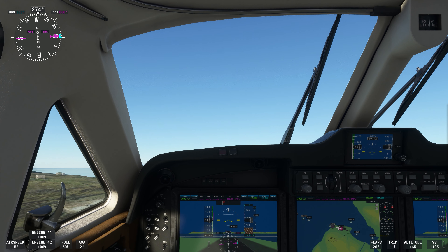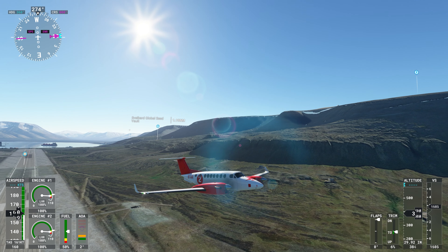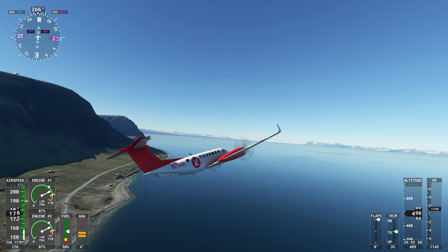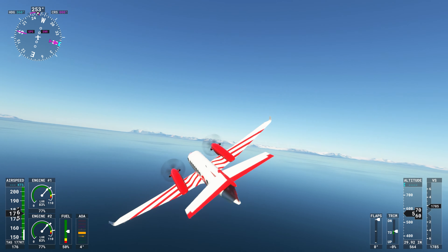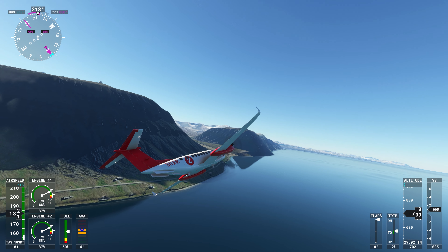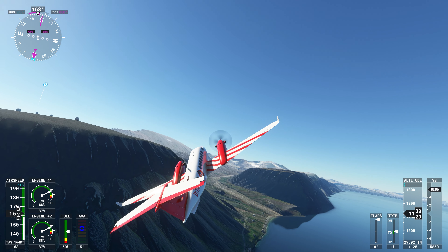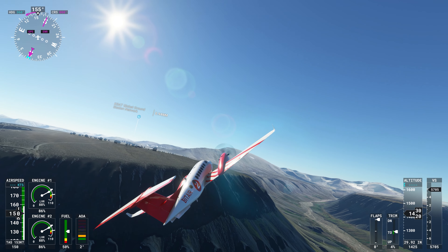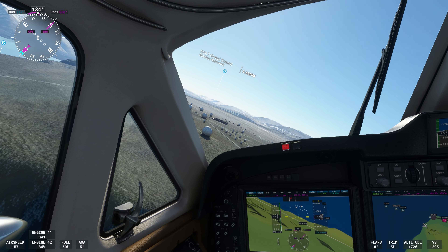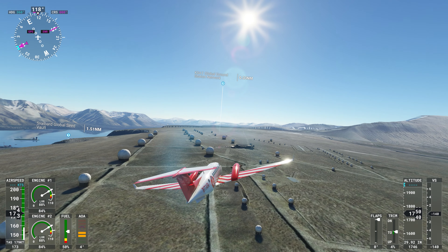All right, gear up. The seed vault is just behind us. Now, as I always tell you with these videos up in Norway and the northern reaches — change your time of year, because if you come up here with it set to the default weather, being November right now, you're going to have a very hard time getting daylight hours. There you can see the KSAT station — that is a lot of high-tech equipment down there. Let me give you a good look at it as we pass over.